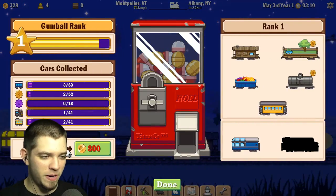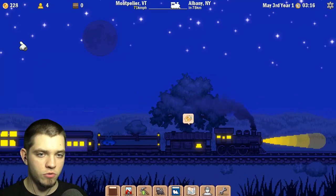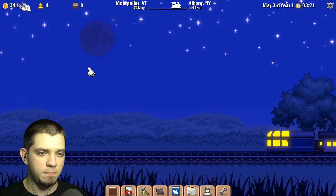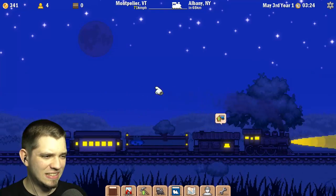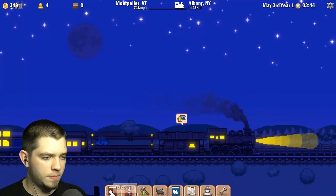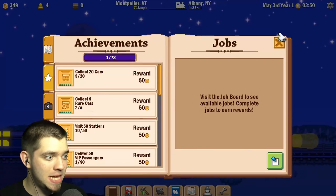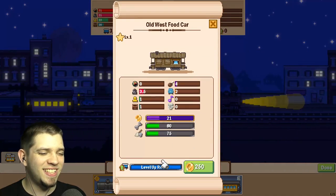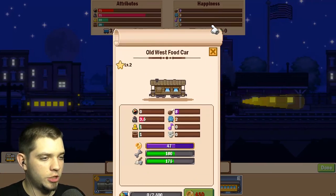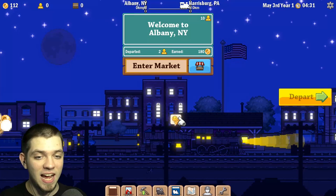The next step is buying a new engine. I missed the plane — what is happening here? This means I can upgrade something. The food car — that's it, level up! The food cart has been leveled up, excellent. I finally remembered what that sign was.